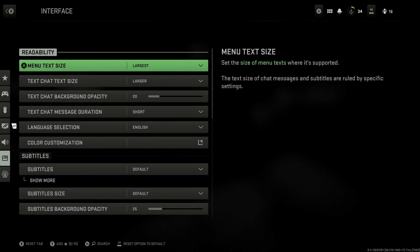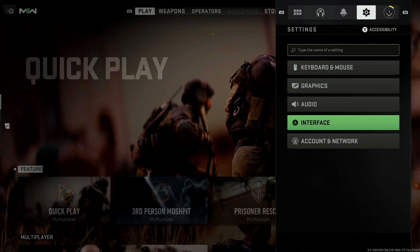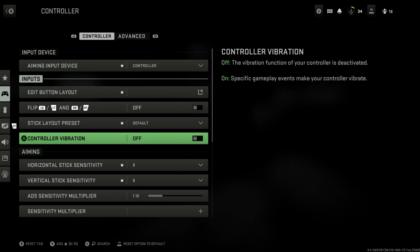Now the next part doesn't really have anything to do with third person specifically — it's just settings I personally want you guys to look at. One of them is in the controller settings: turn off the vibration. Every time you shoot it's going to vibrate, every time someone throws a grenade it's going to vibrate. That will distract you. I know some people like it for the sense of realism, but you don't want to be distracted — you want to focus on getting those kills and winning the game. So turn off that vibration.